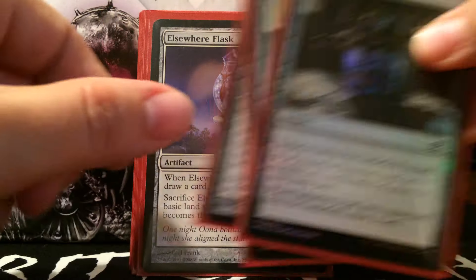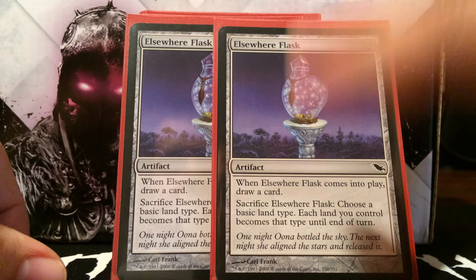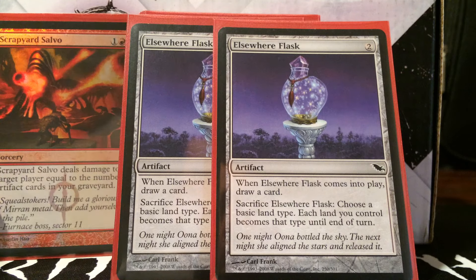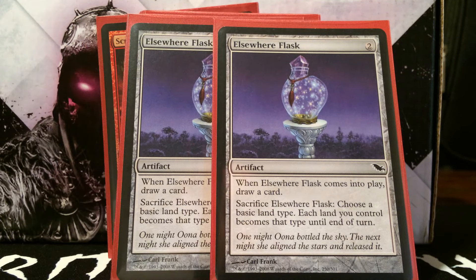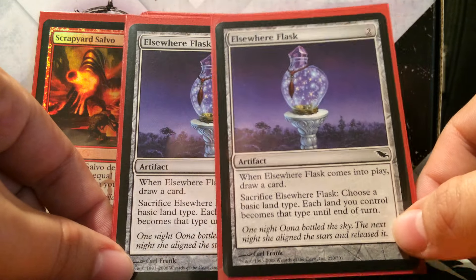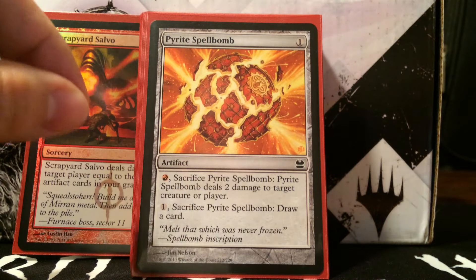Terrarion also draws a card when it hits the graveyard. Because I didn't want a full playset of Terrarions, the late-game answer is Elsewhere Flask. With Etherium Sculptor it costs one, and when it enters play you draw a card so you can grab more eggs. It's really good because when you sacrifice it, it turns your lands into basic land type of your choice until end of turn — very important for hitting double red for Scrapyard Salvo. After sideboard it's especially important paired with Pyroblast when you need to keep up red mana to counter opposing counters.